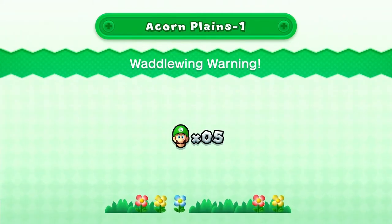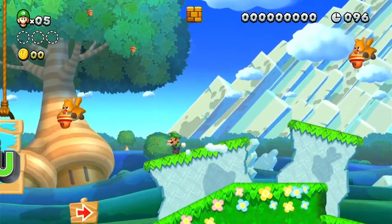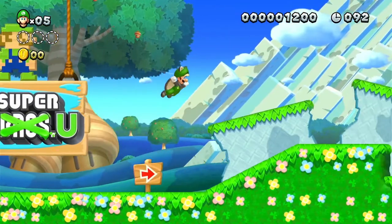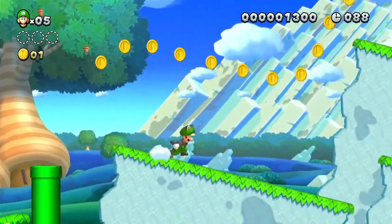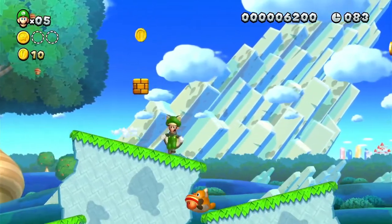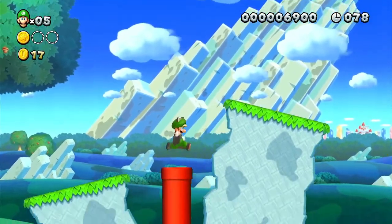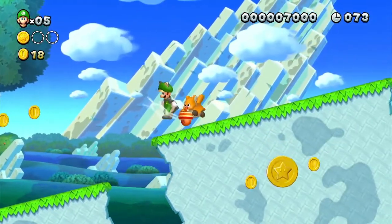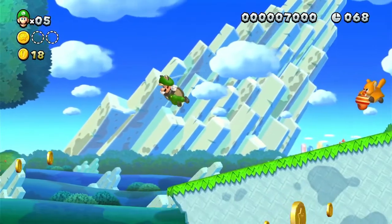In every New Super Luigi U level you only get 100 seconds on the timer. You can see we can jump higher as well. Another thing about Luigi U that's not in Mario U is that you also slip a lot — that's the other disadvantage of Luigi U.